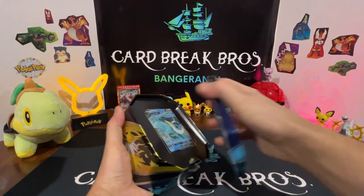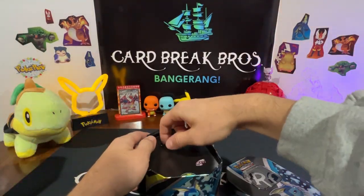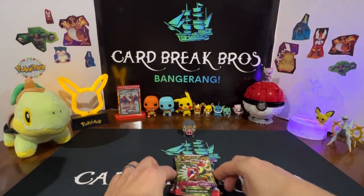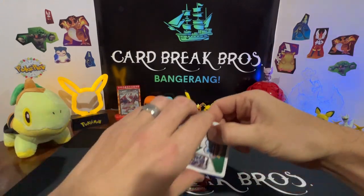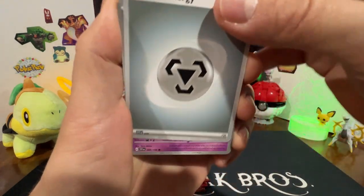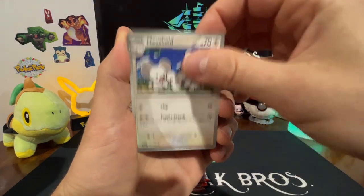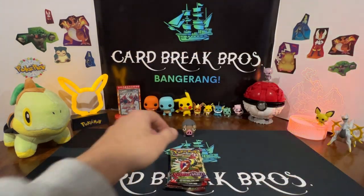Opening this up — here's our promo Vaporeon, pretty cool, and a code card. We've got four packs; we'll move that tin off the table. We got two Scarlet Violet, two Paldea Evolved — let's do it! That pack was easy to open. Here we go: metal energy, Driftbloom, Cetoddle, Baroom, Magikarp, Vitality Band, Toxtricity, Mosshound, Houndour, reverse Wiglett, reverse into a Skeledirge hollow. Next pack!